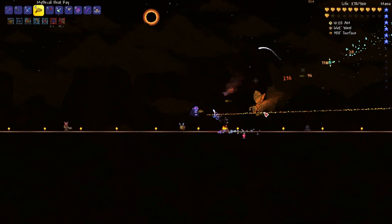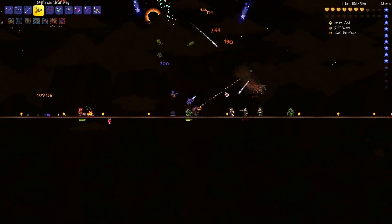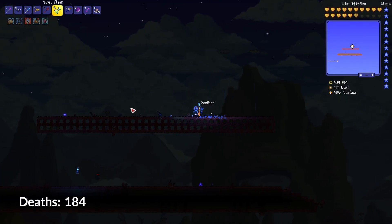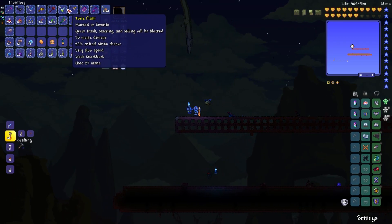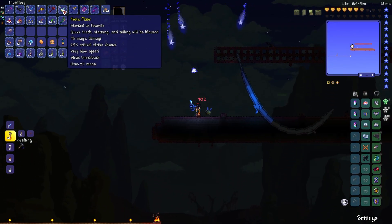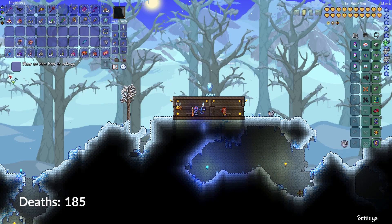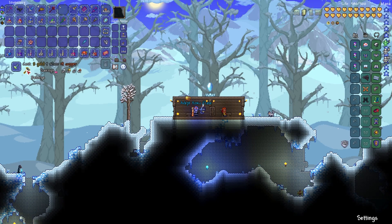No Terraria episode would be complete without three Solar Eclipses on three days in a row, so here's the third, and my next death to a Dr. Manfly. My next death comes not to a Solar Eclipse enemy, but to a random Wyvern that spawned while I was waiting for the Crimson to spread so I could farm it for resources I can't get in this world otherwise. After that death, I decided to head over to the Goblin Tinkerer to reforge some of the weapons from the latest Solar Eclipse, including this Toxic Flask.